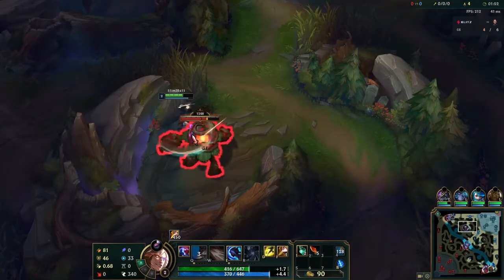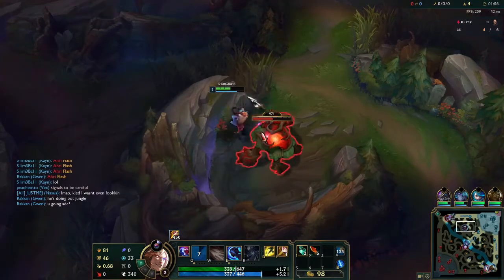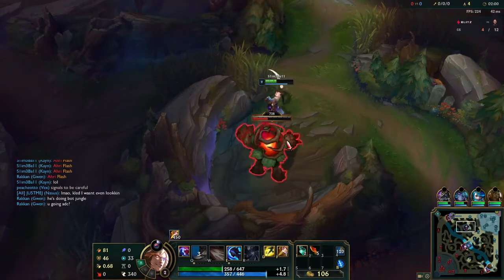There's also a leash going on bottom side, so we know that Viego is down there even if we didn't have that ward. Kled is pushed up, so easy gank if I do it right. I'm going to clear krugs first just in case things go south and I end up dying.